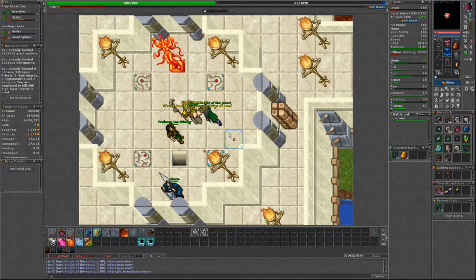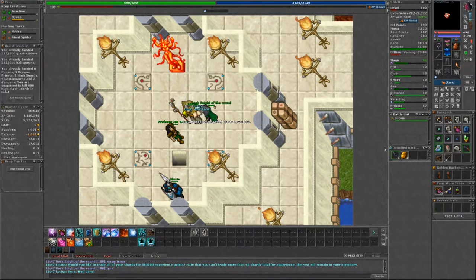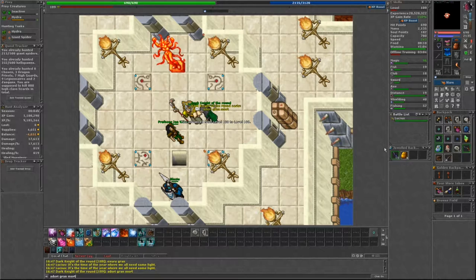If you hold 17 shards instead, you'll level up to level 101 and can use all of your mana. Hand in 17 again to get to 102 and do the same, then hand in your last 6 shards. This will only net you a few thousand more experience but can give you the option to boost your magic level a bit and make some runes.